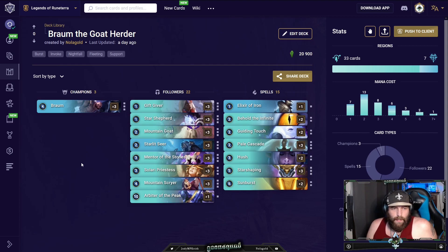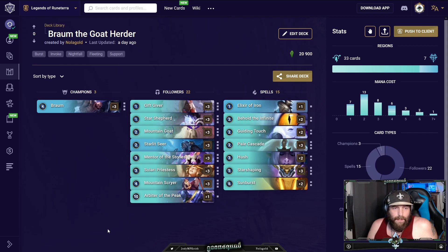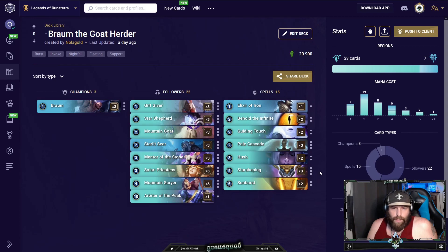We're trying to clog the game up, get as much value as we can, find good trades when we can buff Braum with a gem so we start taxing our opponent's units. If Braum dies, it's okay — don't be scared. If you're already ahead, you don't have to make greedy plays. If you're not ahead, sometimes you have to make greedy plays. Knowing where you are in the game is very important, and eventually it'll lead to a Star Shaping for a big fat celestial unit or a spell that pumps everything +2/+2.